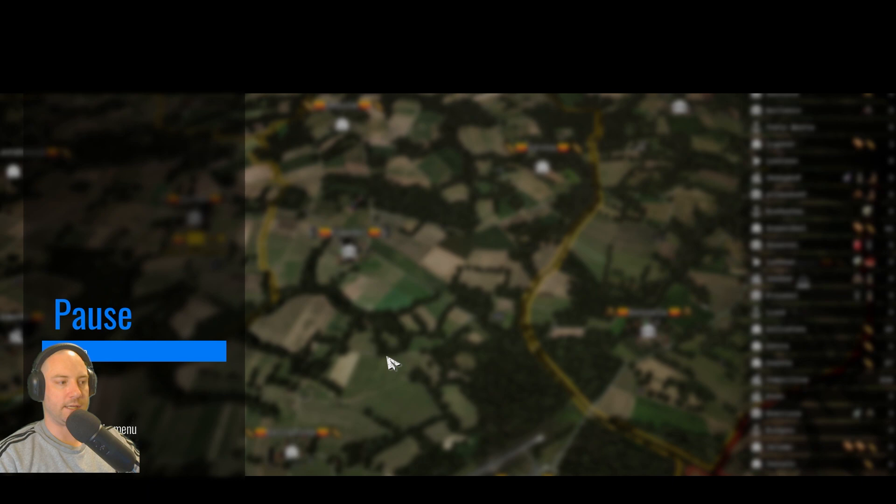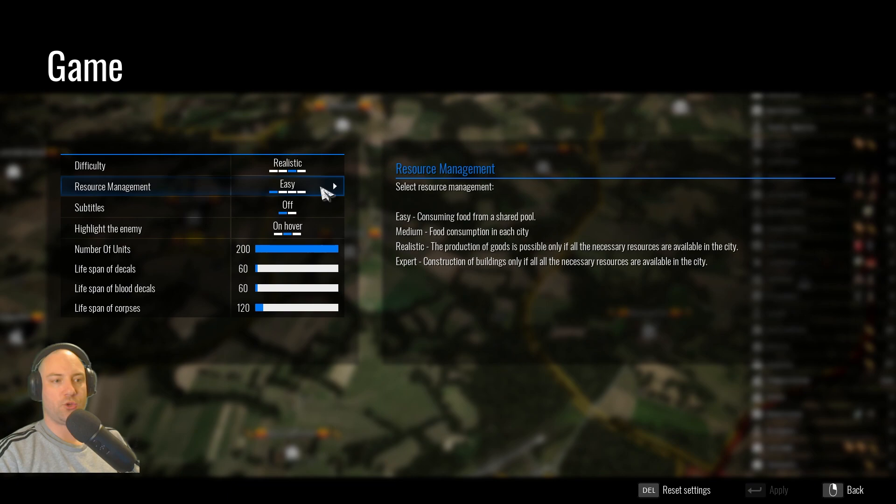The higher you go up the difficulty, the more it stacks — Realistic stacks Medium, and Expert stacks Realistic and Medium. So you'd have to worry about food for every city and resources for every production queue and building. I just find playing on Expert resource management doesn't make the game any harder — it just makes it more tedious. It doesn't change my strategies or make me look at the game differently. All it does is make me click the mouse more. So that's why I play on Easy resource management.